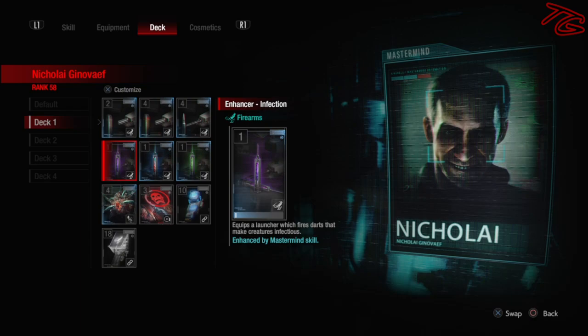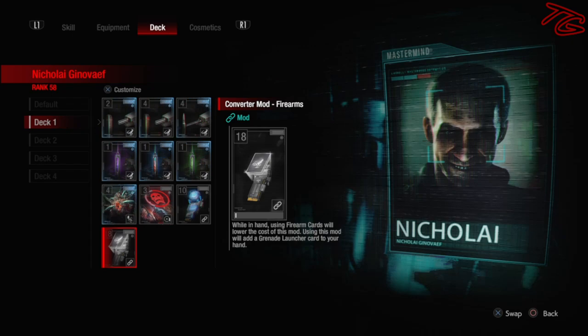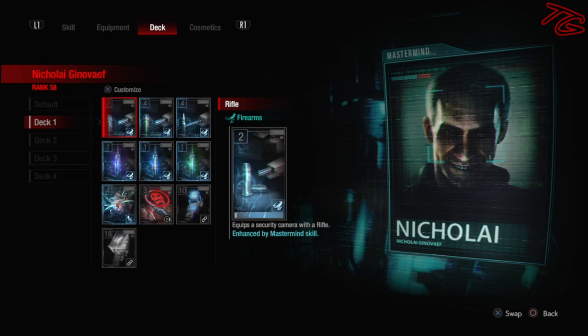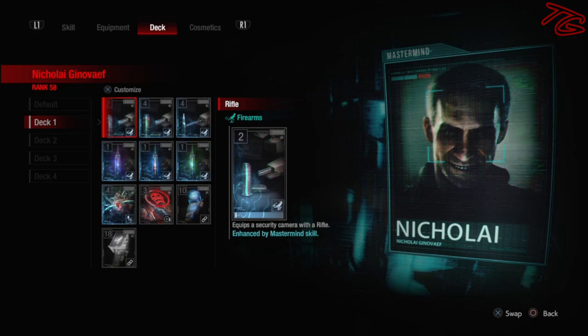Now taking a look at his deck, we're using Rifle, High Caliber Rifle, and Machine Gun, as well as three enhancers. I'm using Infection, Energy Legion, but it's really up to you which ones you use. And on top of that, I'm using the NE Alpha Parasite just because it goes with the theme of Nemesis. We're also using two mods, the Converter Mod Firearms and the Power Limiter Mod, and then the pièce de résistance is Remove Limiter. What this does is reduce the cooldown of your Bio-Weapon by 25%, but it also pauses your Bio-Energy for 30 seconds, so you really got to be careful when you use it, keep track of that cooldown, and use it when you know you're going to be able to get Nemesis out right away.